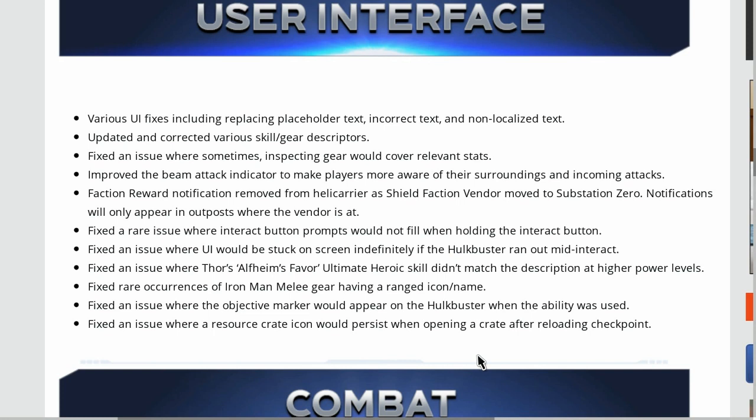Various UI fixes including replacing placeholder text, incorrect text, and non-localized text. Updated and corrected various skill gear descriptors. Fixed an issue where sometimes inspecting gear would cover relevant stats. Improved the beam attack indicator to make players more aware of their surroundings and incoming attacks.